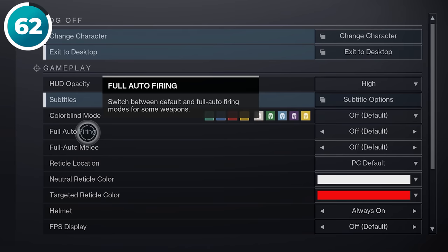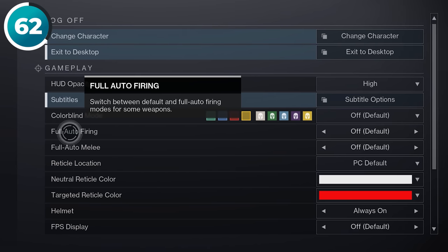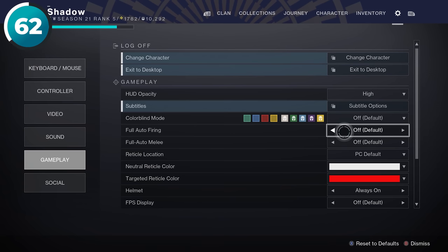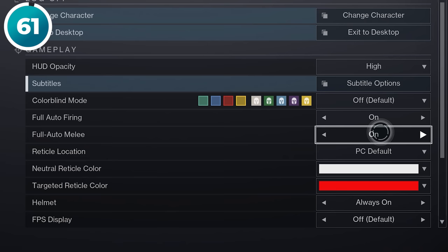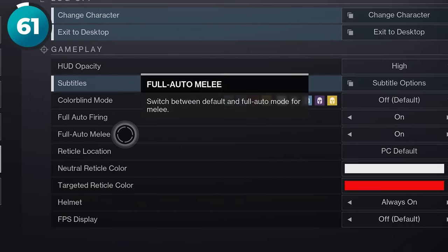Destiny has a setting called Full Auto and there's really no reason why you wouldn't want to turn this on. You can just hold down the trigger forever and it works with every single weapon in the game. You might also want to turn on full auto melee, especially if you use something like a glaive.